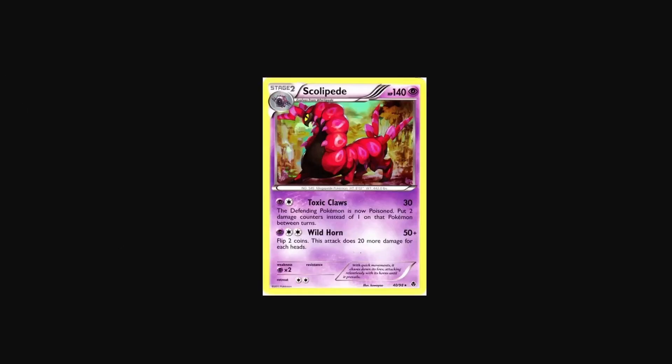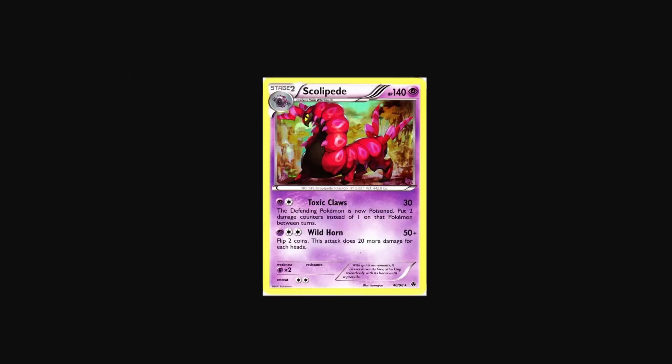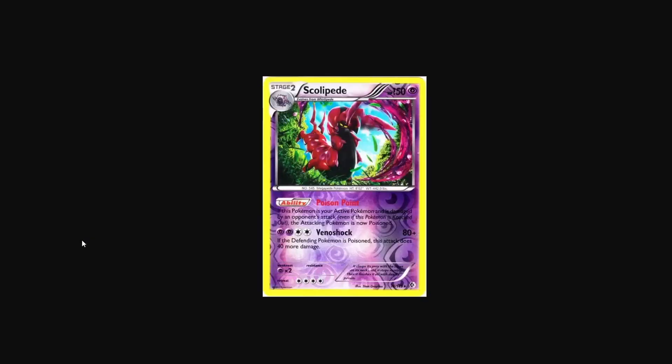The second one is the Scolipede from Emerging Powers. This one is illustrated by Kawaiu, which is one of my favorite illustrators in the Pokemon TCG. I really like this card a lot — I have it. Of course I have it; I have a lot of Kawaiu cards, but this one is really nice. I really like the colors on it. It's very vibrant and kind of like the same thing where it's like the eye looking straight at the camera. Makes Scolipede look pretty menacing, makes it look very cool. And he takes up a lot of the card, which is something that I definitely respect.